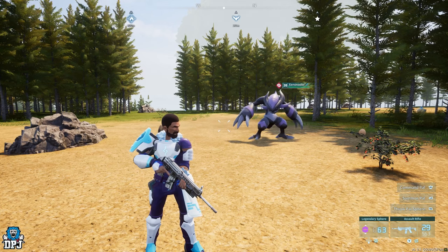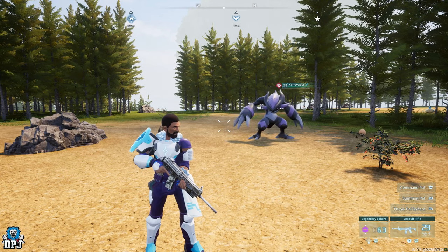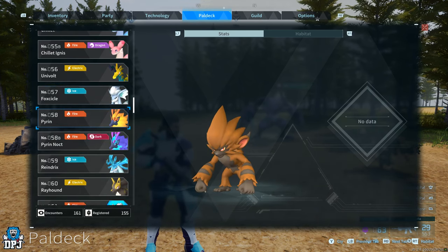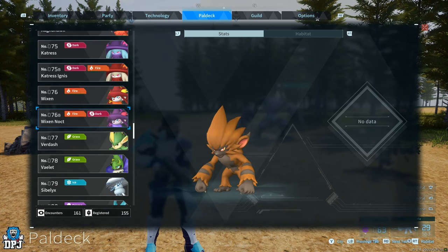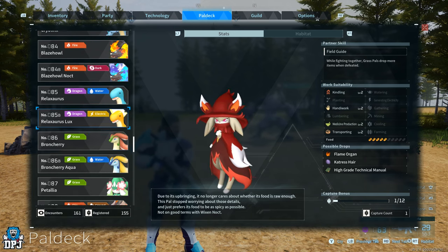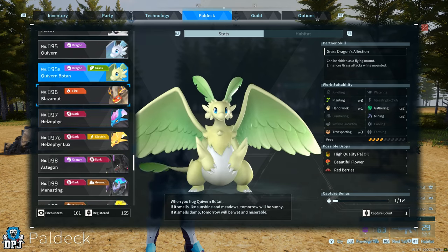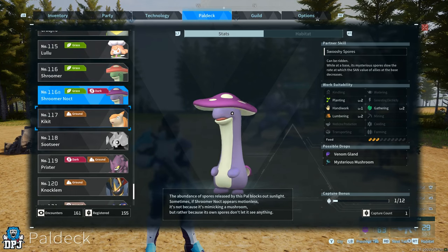I have absolutely no doubt there are new things added into the game that I have missed. These range from minor changes to massive improvements and new additions. First up: new pals. There are many new pals in this update — I've made a separate video showcasing all the new pals and where you get them from. There's quite a lot here to go out, farm for, get those roles, breed them, and create combos.